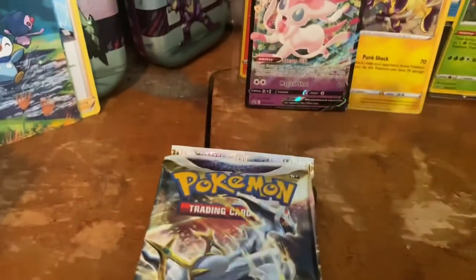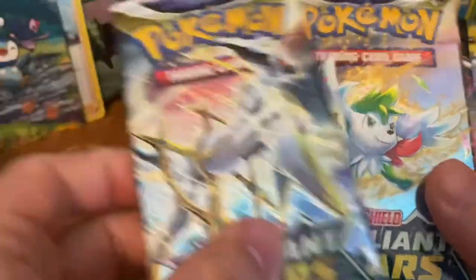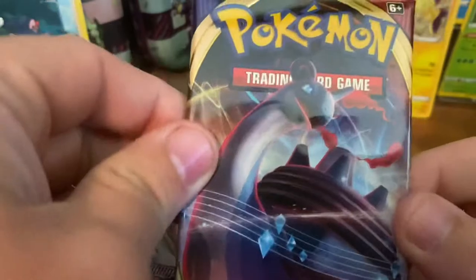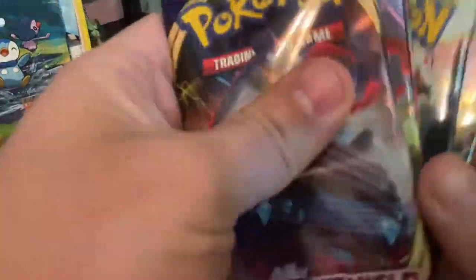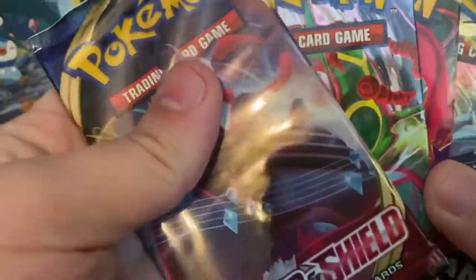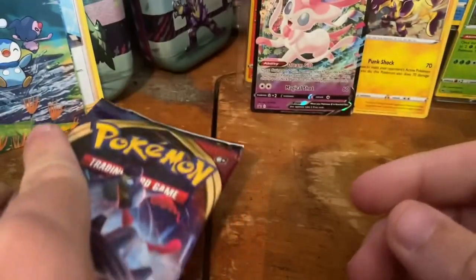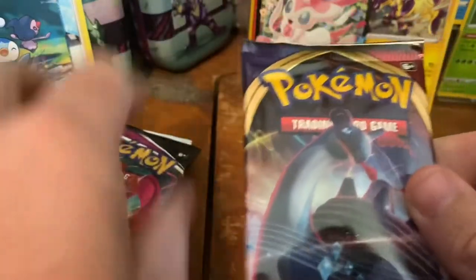Let's go into our packs. We got one, two Brilliant Stars, one Fusion Strike, one Evolving Skies, and a Sword and Shield. Of course, we're going to open up Evolving Skies last and we're going to start with Sword and Shield. Let's see what we can get out of Sword and Shield and go from there.